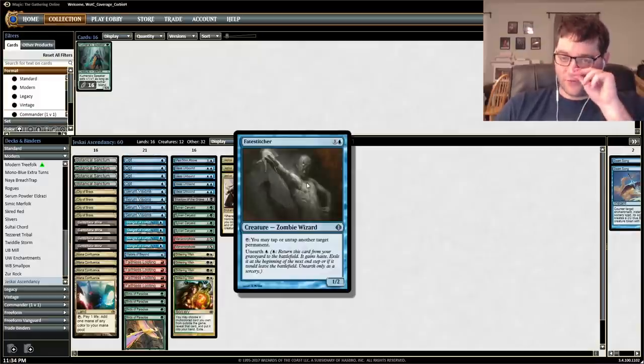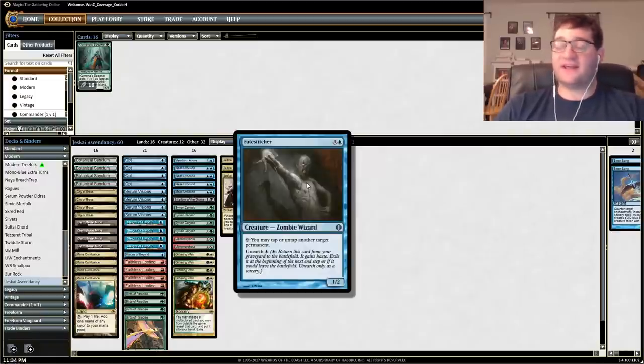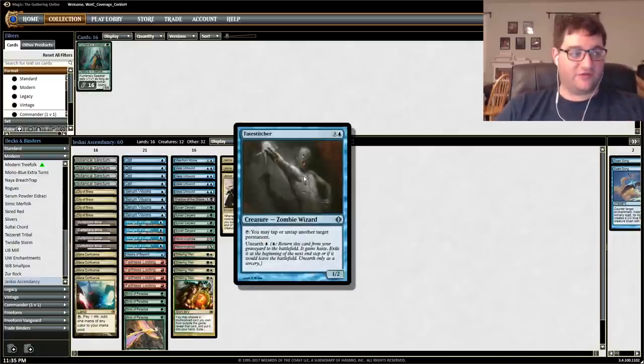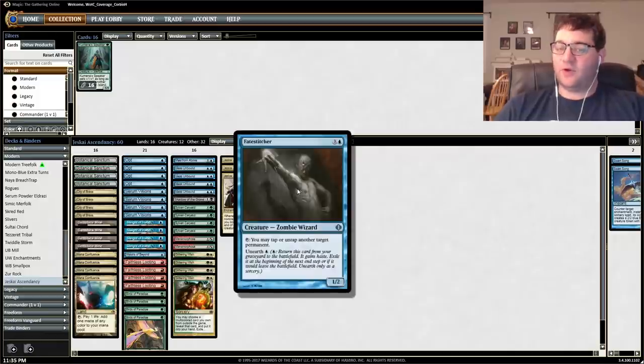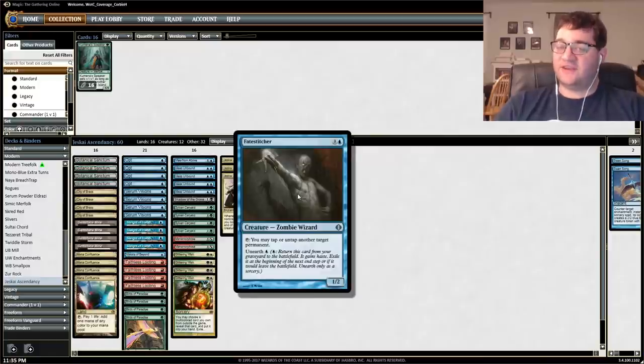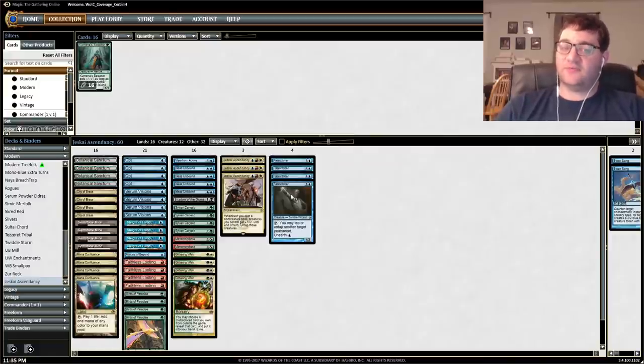For one mana, you can unearth Fate Stitcher from your graveyard. Unearth means it returns to the battlefield with haste but exiles at end of turn. Fate Stitcher's ability is to tap or untap another target permanent. So we can discard a Fate Stitcher with Faithless Looting, then pay one mana to unearth it with Jeskai Ascendancy in play - tap a land for mana, untap that land with Fate Stitcher, cast a spell, and Fate Stitcher untaps again. It essentially functions as mana dorks nine through twelve, giving us twelve total.